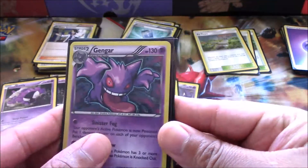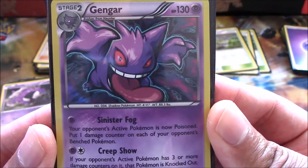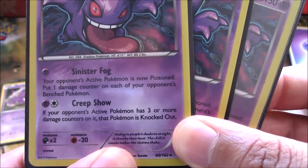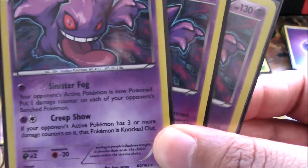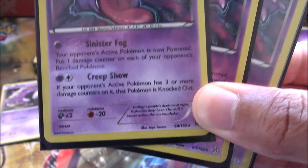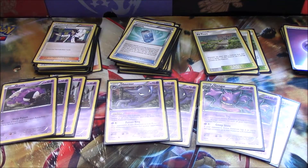Three Haunters and three Gengars — personally this might be one of my favorite arts for Gengar, it just looks so cool. Gengar has Sinister Fog: for one Psychic energy, your opponent's active Pokémon is now poisoned, and you put one damage counter on each of your opponent's bench Pokémon. So we're already starting to spray damage around. Then Creep Show: if your opponent's active Pokémon has three or more damage counters on it, that Pokémon is knocked out. That's the attack we are focusing on in this deck.